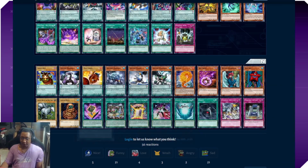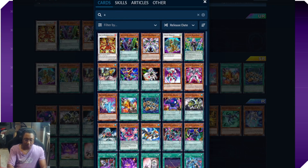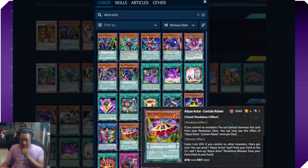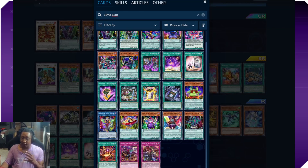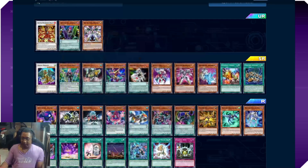I really do think Abyss Actors have the potential to become a competitive deck — there are a lot of moving pieces and they've gotten a lot of the big power cards they needed to pop off. Looking at Abyss Actors on DLM, we have a lot of the archetype already — we're just missing some cards. We already have some other good cards in the game like Fantasy Magic: when your Abyss monsters battle, you bounce the opponent's monster afterwards — super crazy. Abyss Actors have a lot of up-and-coming potential and I'm excited to play them.